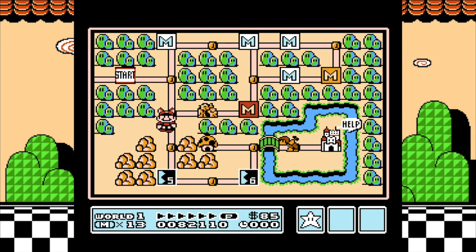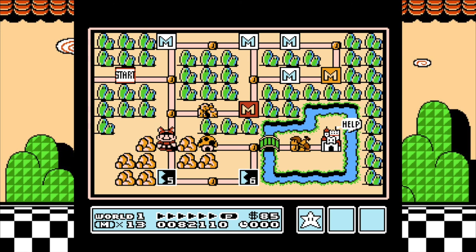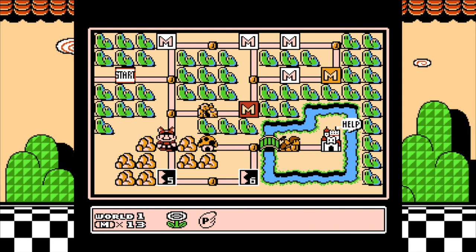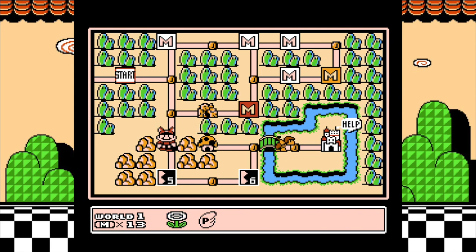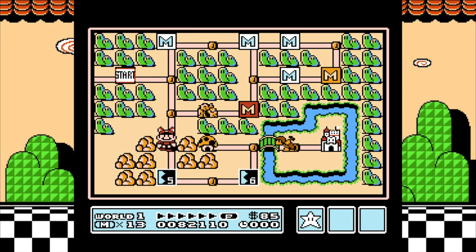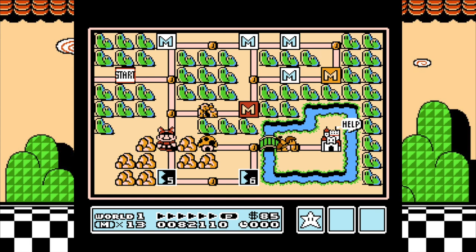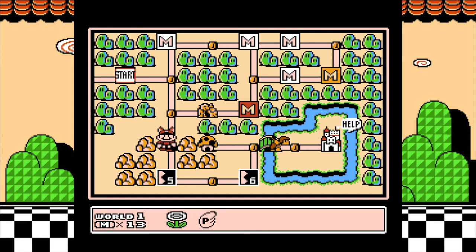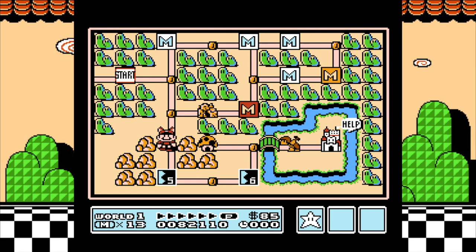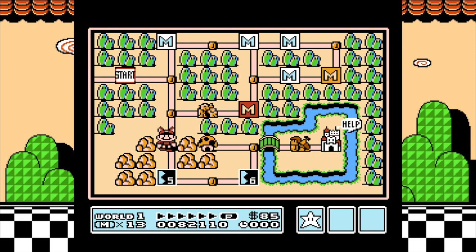I should mention — this game introduced a lot of new features. If you press B on the map screen you have an inventory. The fire flower I got from Toad earlier and the P-wing I just got are stored in my inventory, and I can select them and use them before I go into a level. So if I wanted to be Fire Mario instead of Raccoon Mario, I could use the fire flower here before entering stage five. But I don't want to, because the raccoon tail is the best power-up in the entire game. In the next episode we'll go into stages five and six and maybe finish the world.